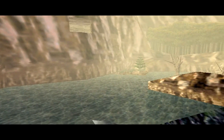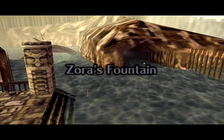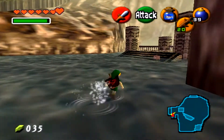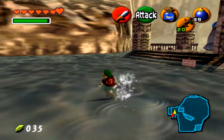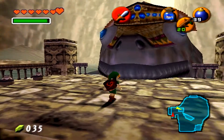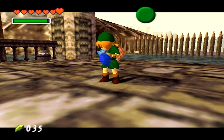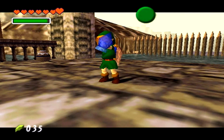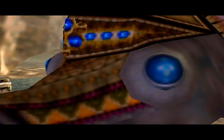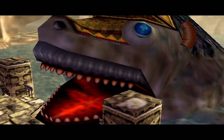Alright, so this is Zora's Fountain. And right over there is Jabu-Jabu. That's a big-ass fish. So the question is, if he swallowed Ruto, how do we get him to open his mouth? Well, that's where this fish comes into play. We drop this fish here, and he just looks like this thing is really tasty. Man, look at his teeth.